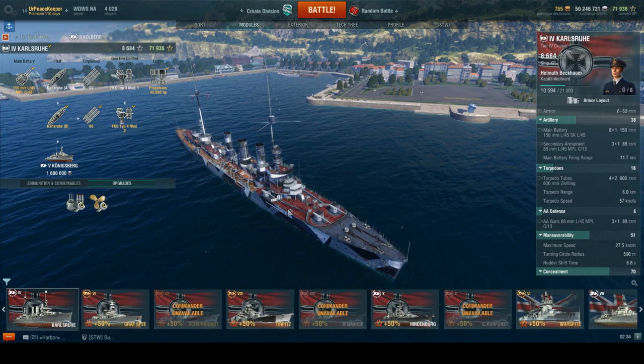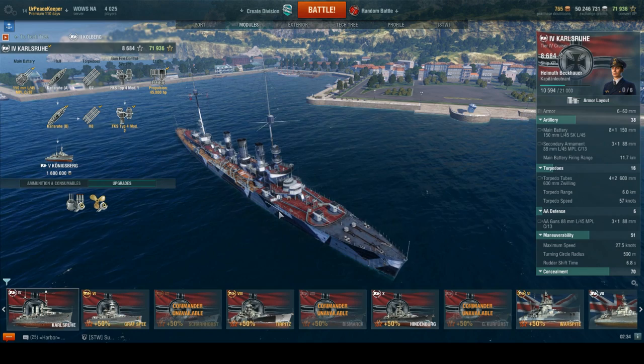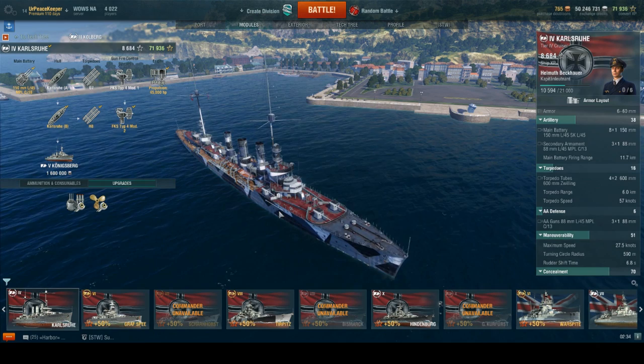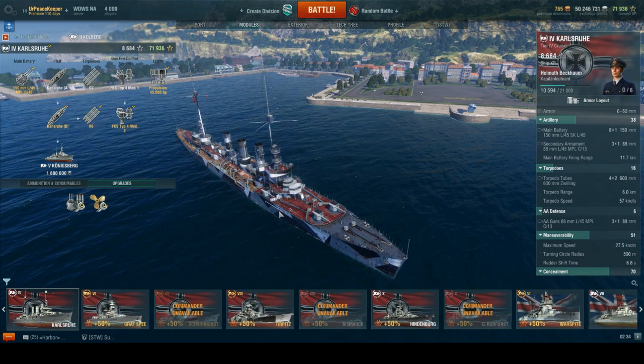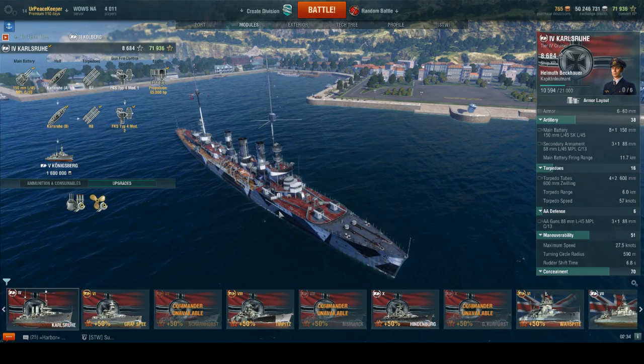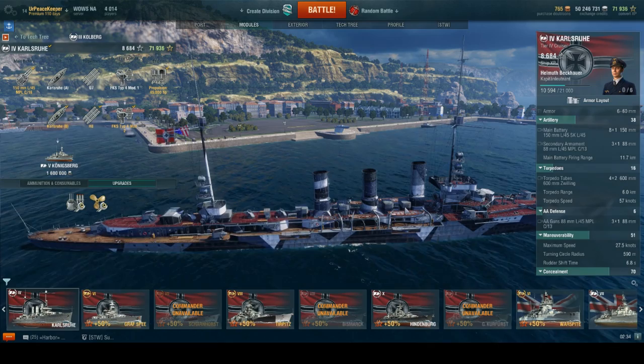In terms of service history, Karlsruhe was sent to the Caribbean to relieve Dresden. She arrived in July of 1914, just days before World War I began. Once she arrived, she met up with the SS Kronprinz Wilhelm and armed her to act as a commerce raider. While transferring equipment to the Kronprinz Wilhelm, Royal Navy cruisers found them and pursued Karlsruhe, only to lose her. During World War I she would sink 16 merchant ships totaling 72,805 tons of shipping. While en route to a new patrol area near Barbados, a spontaneous explosion destroyed the ship, though the crew was able to get back to shore safely.